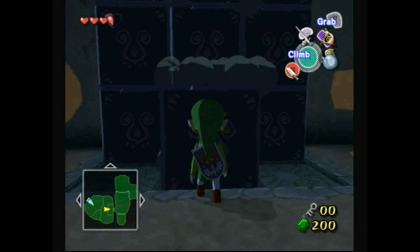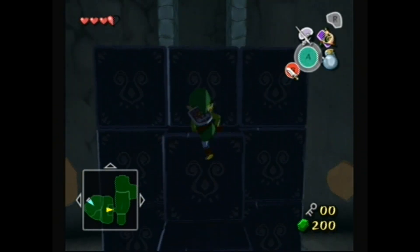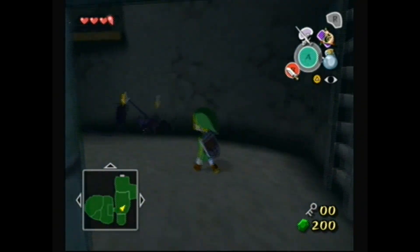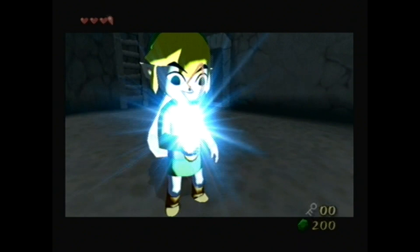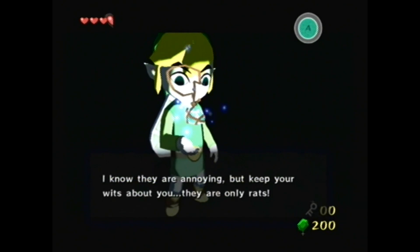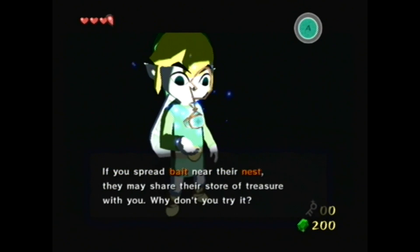Now there is a secret hole somewhere here, but it just leads to a few rupees — you'd have to push more blocks around, and my wallet's full so I'm not even going to bother. Now here are some rats. Link, have you seen any filthy thieving rats around? I know they're annoying, but keep your wits about you — they are only rats. If you spread bait near their nest, they may share their stored treasure with you. Why don't you try it?